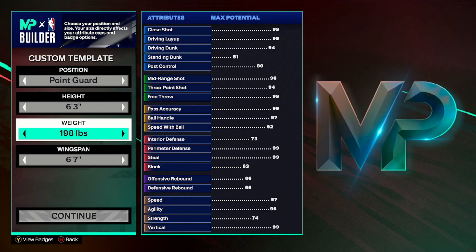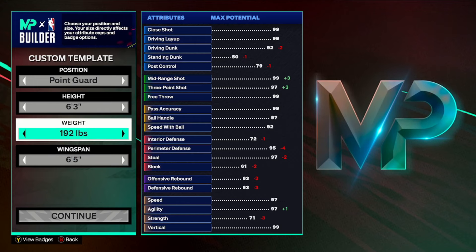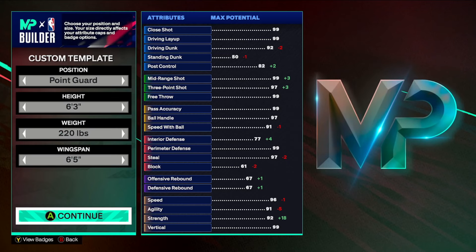For the 6'3, if I was making this build, I'd try to get like a 97 wingspan with a 99 three-ball. I've seen a lot of people make 6'3s with 99 three-ball — I don't think it's really necessary, especially when you think about getting max plus one. I would adjust my weight to make sure I can have 91 speed with ball, and whatever extra I can get I'll do.